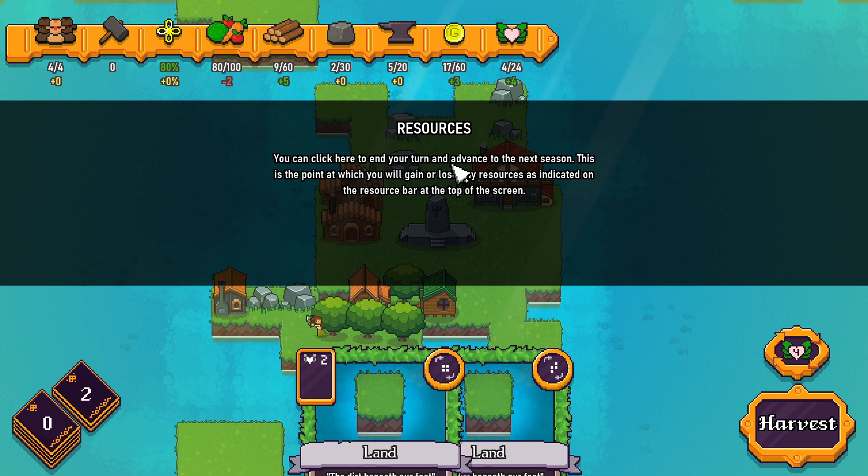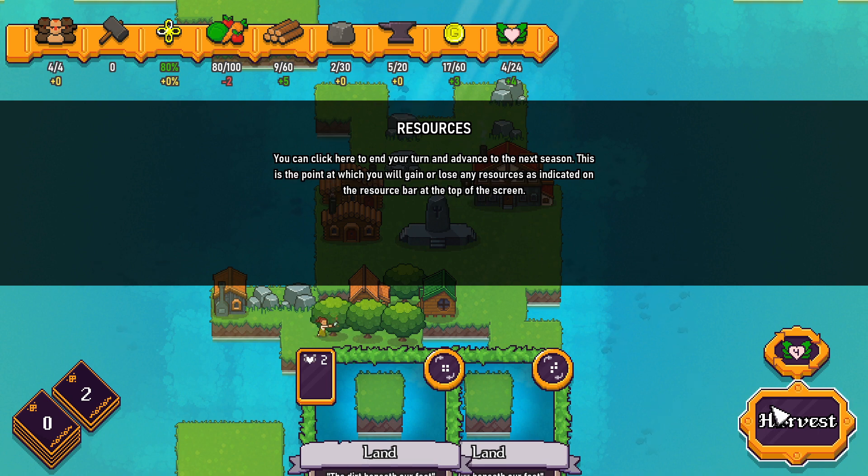You can click here to end your turn and advance to the next season. This is the point at which you will gain or lose resources as indicated on the resource bar at the top of the screen. It preemptively tells me what I'm going to lose next turn — I'm going to lose two food and gain three coin. This icon here is faith.